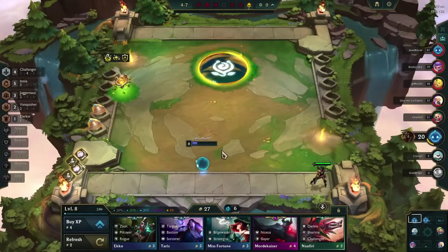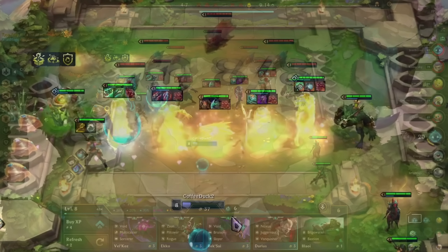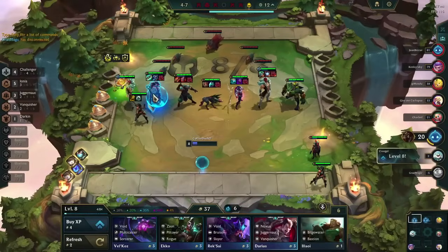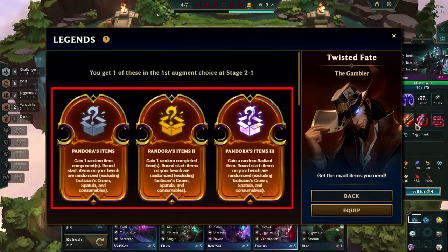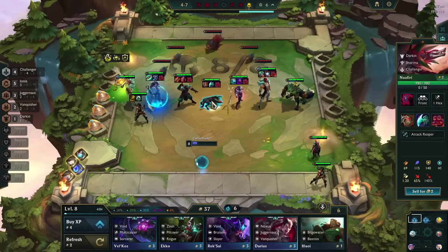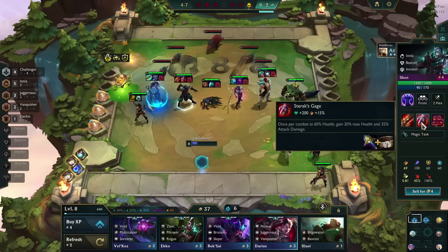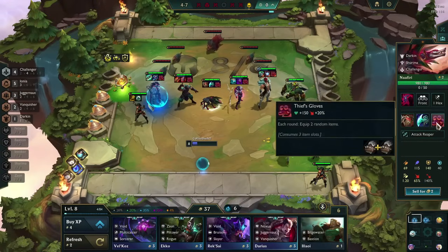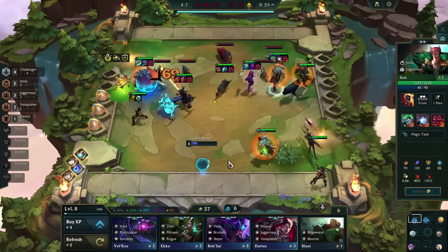This means instead of one unit receiving 40 HP, I had 5 units receiving 40 HP each. So how can we abuse this? Obviously, we need to take Twisted Fate as our legend for Pandora's Items to build as many Thief's Gloves as possible. We also need up to 3 spatula items on a unit in a row below, so you can give out 60 HP to every unit every round. If you want to push the HP values higher, I would suggest running either Bruiser or Shurima as your main setup.